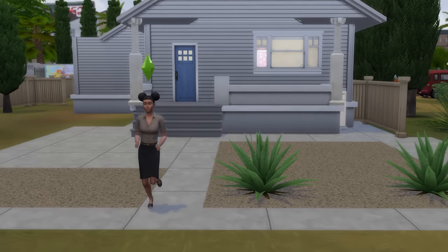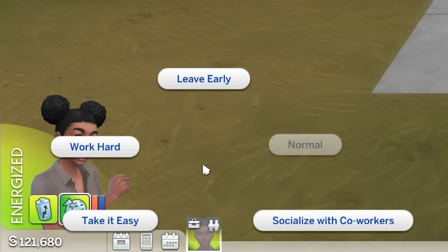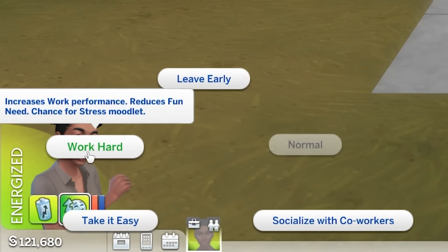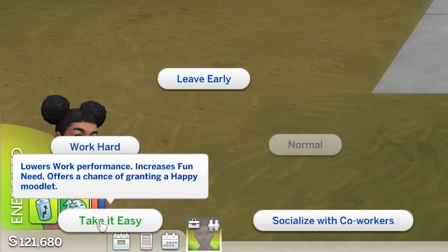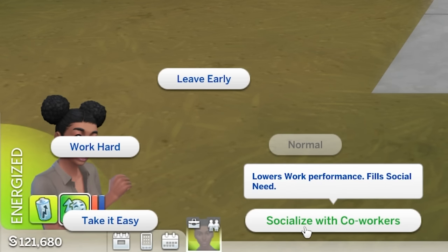You can change the way your sim works by clicking on the two people icon on the top right of your sim's head icon while they are away at work. Working hard will increase work performance but reduce their fun need and potentially make your sim stressed. Your sim can also take it easy, lowering performance but increasing fun and potentially making them happy. A third option is to socialize with co-workers, which lowers work performance but fills the social need and potentially lets them meet co-workers and make friends.